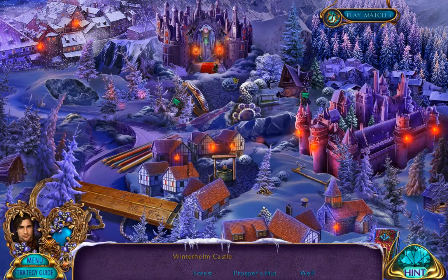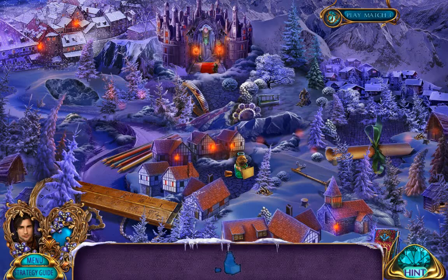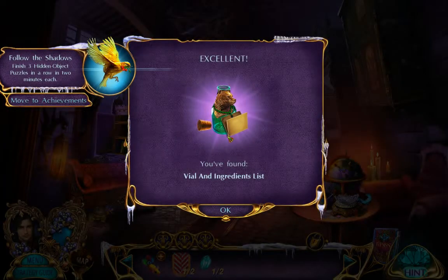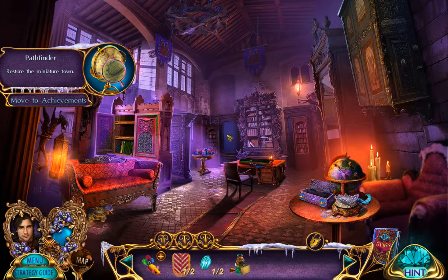Oh, that's a fountain. Prosper's hut? No. Of course. An entire forest? And the castle needs something. Where's the castle? Oh, that's the castle. Vial and ingredients list. Restore the miniature town - that we have done.